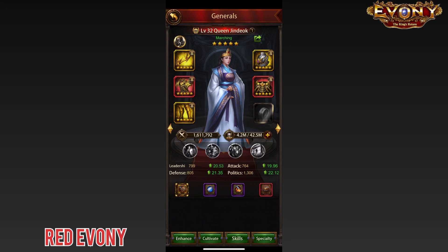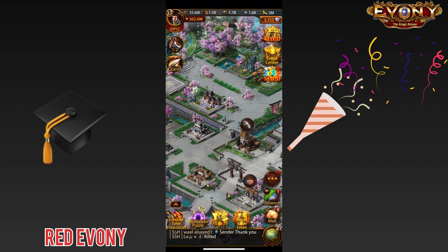Congratulations — you are now officially graduates of the Red Evony School of Gathering! You now have all the tools and knowledge to go out there and gather all the food, wood, stone, and ore your capacity can allow. The only things that can possibly limit you are your march size and your troop counts. Go out there and gather as much as you possibly can — and I left the tree of lights on the table by the door, so be sure to pick one up on your way out. Akka signing out.